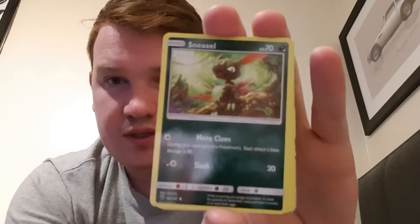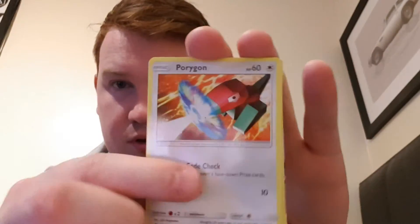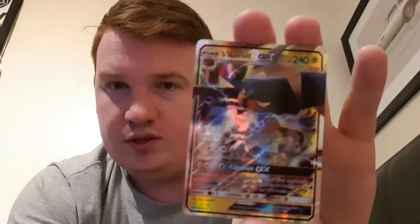All right, final pack of the six — actually, I'll do a seventh one, why not. Common cards are Minipede, Sneasel, Azumarill, Porygon, and Shulk. And then there's Oddish, and the big one is a Buzzwole GX card.